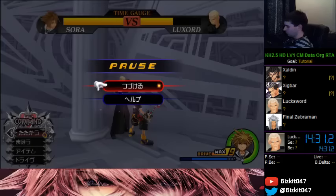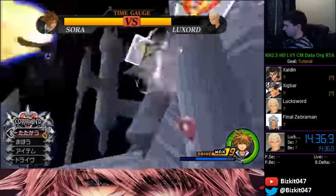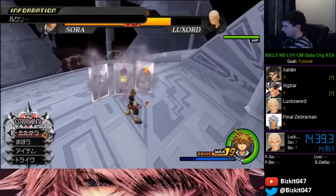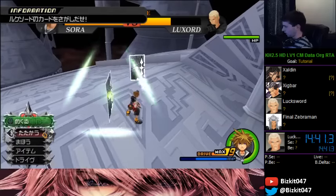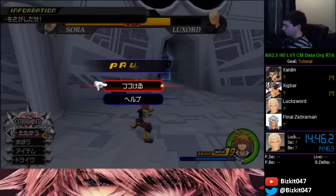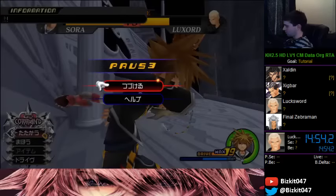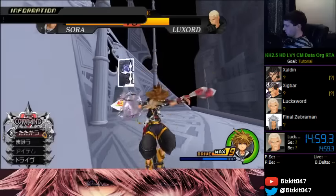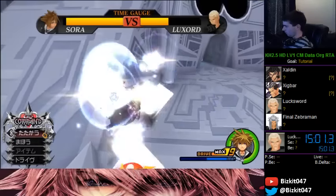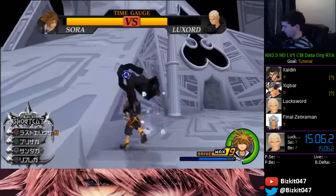I kind of want to show what to do if you mess up, so I'll make him retaliate. Now he's going to go underground — just like the normal fight, you flip the right card and get a free combo. Hit him with Blizzard or Thunder to make him predictable. Now he's doing the jump move instead of the mini-game. In the speedrun we jump reflect — he gets hit with the cards and you get a free combo.